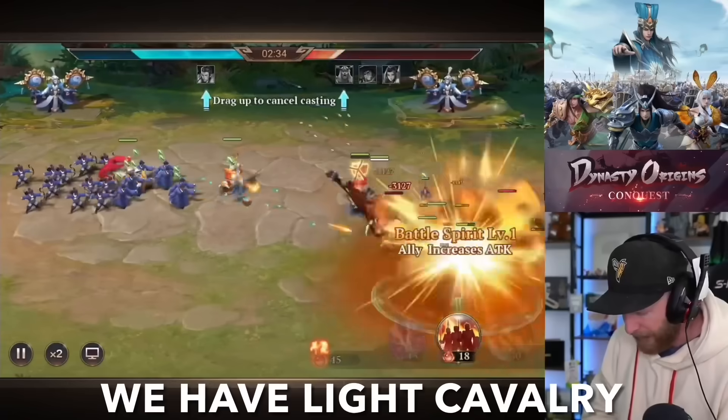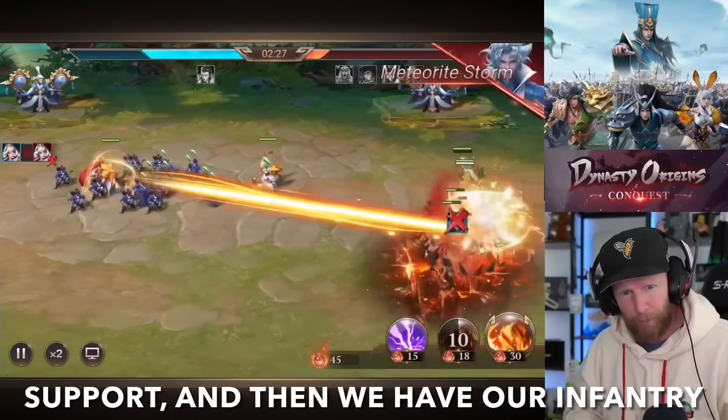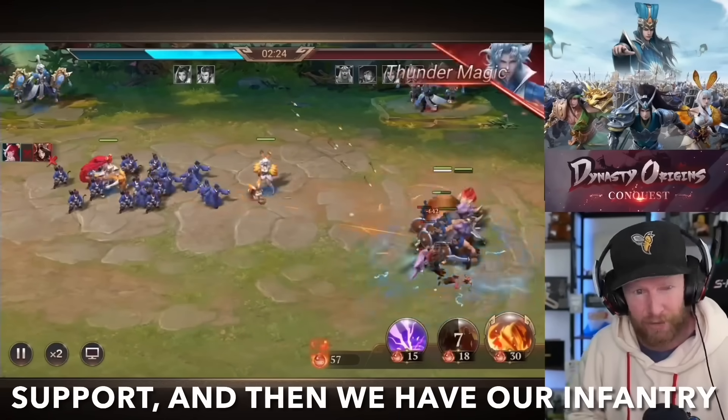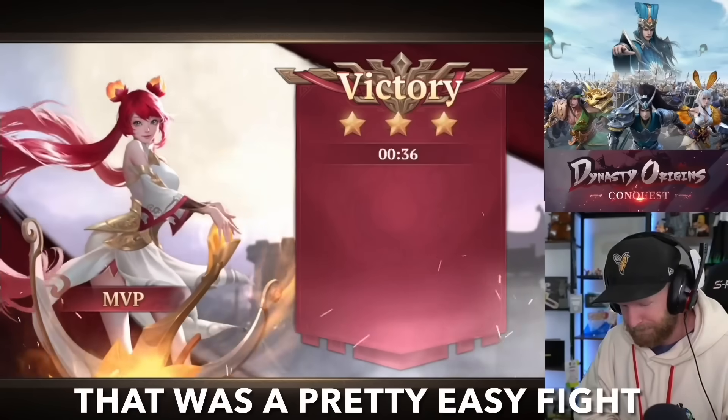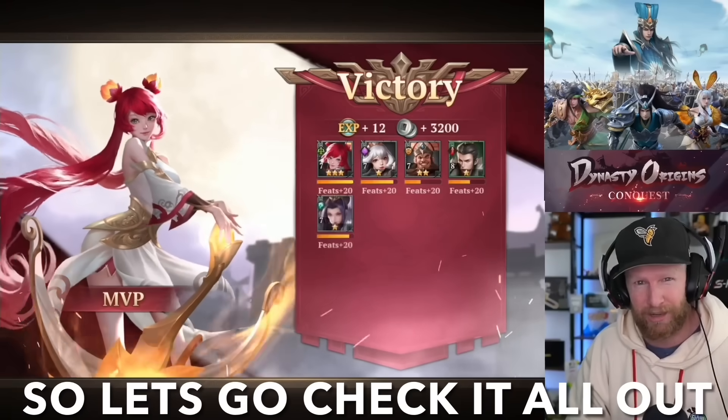There are six different types of troops here. We have heavy cavalry, light cavalry, archers, guardians, support, and infantry. Looks like we absolutely smashed that one — that was a pretty easy fight, but we have a lot more to come. So let's go check it all out.